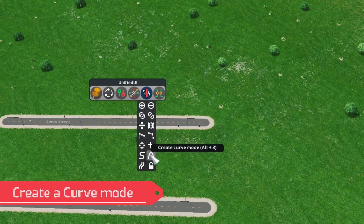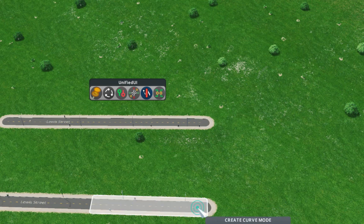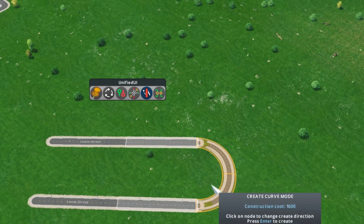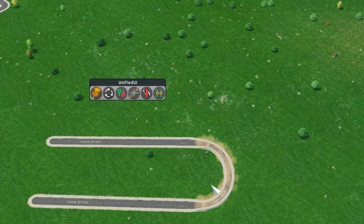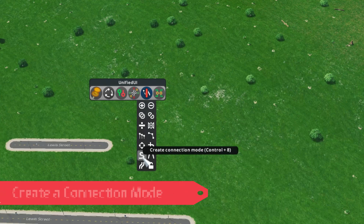The next mod is the Create a Curve mod. You create a connection and it makes curved roads very, very easy to build.